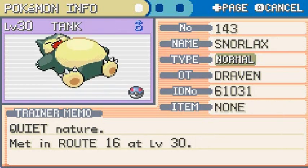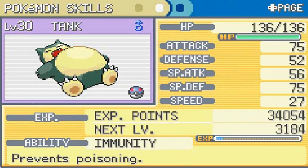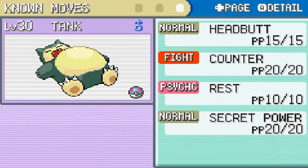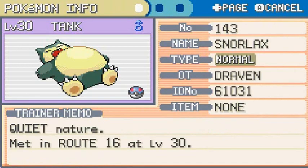I wanted to add Tank onto this team. I said I was not going to use a dragon type Pokemon in this game, and I was looking it over thinking what kind of Pokemon would I use for that final slot. Everything pointed towards Tank. I used Tank in Pokemon Yellow and it was very helpful, but what really caught my eye was that it has the Immunity ability, which prevents poisoning — and that is exactly where we're going, into a poison type gym.